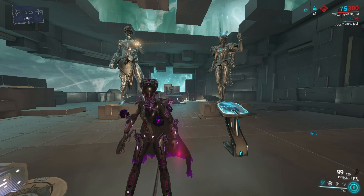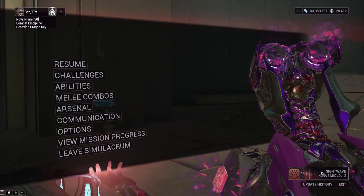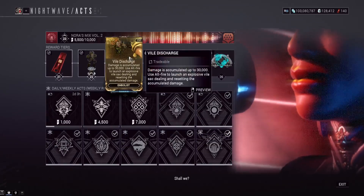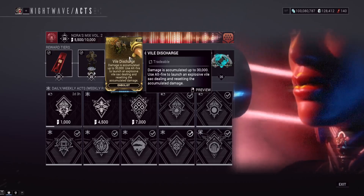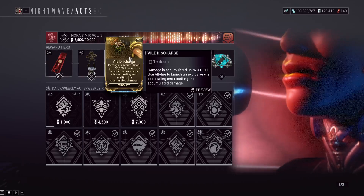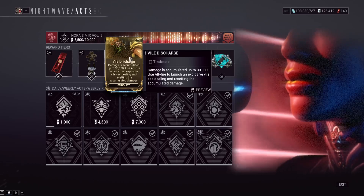Vial Discharge comes from around rank 23 of this current Nightwave season. It's for the Embolist pistol, which I believe comes from the clan dojo. Damage is accumulated up to 30,000 damage — use the alt fire to launch an explosive vial sack, dealing and resetting the accumulated damage. It doesn't lie to you; it does do 30,000 damage if you fully stack it up.